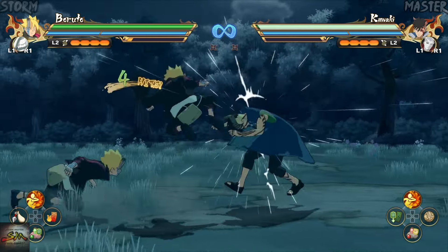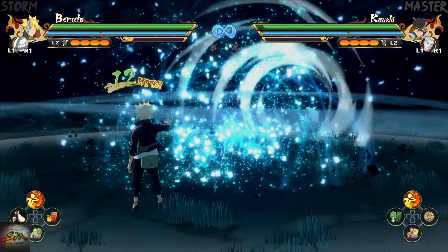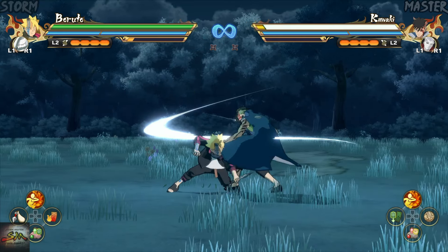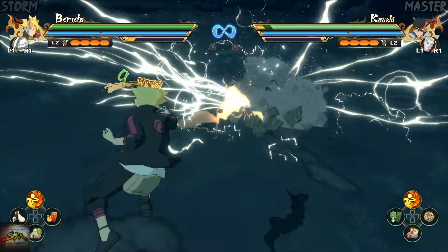My favorite combo of his is the neutral one, when he creates a giant Rasengan — the animation and the reference hit hard. Even though all of his combos are very impressive, there are a few aspects of this character's moveset that I don't like.